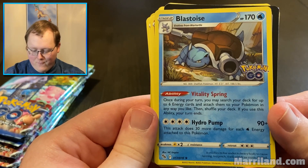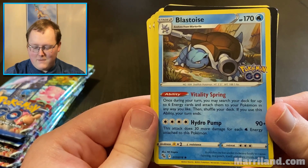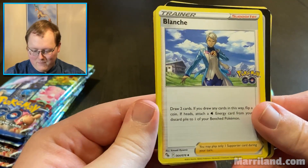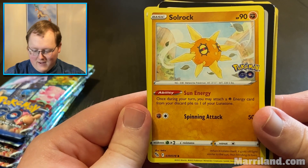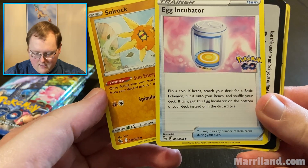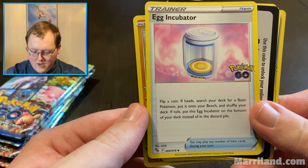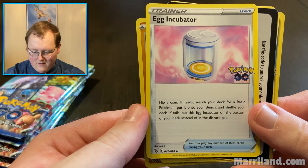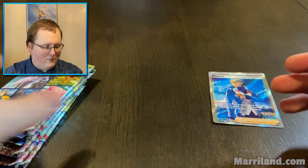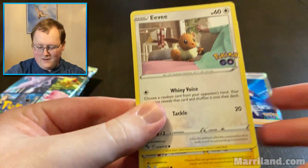Fire energy, Blanche, Solrock. Sun Energy: once during your turn, you may attach a psychic energy card from your discard pile to one of your Lunatone. Spinning Attack — two for 50, that's decent. And then there's the Egg Incubator — flip a coin, if heads search your deck for a basic Pokemon and put it onto your bench. If tails, put the Egg Incubator on the bottom of your deck instead of the discard pile. So if you fail it, it just goes back to the bottom of your deck. Try again later. That's a little weird.